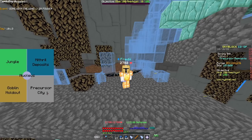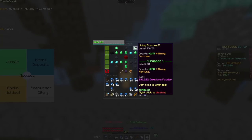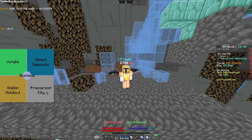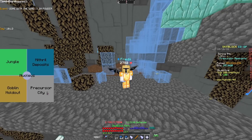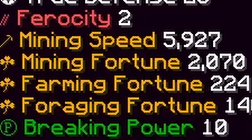This is an important time. I finally have enough powder to max out my mining fortune. And just like that, I have the max possible fortune. When I hold my event drill, I get 2070 fortune.